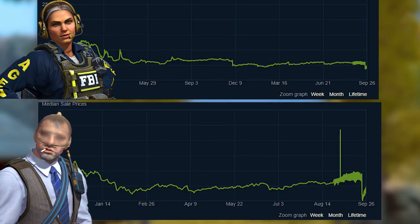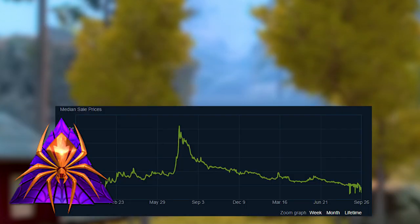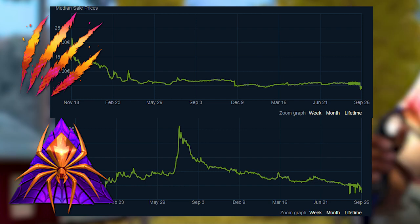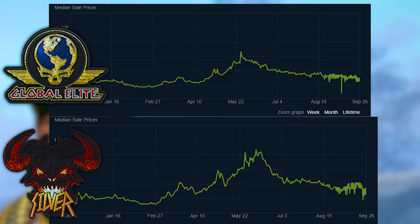First, all the agent skins either went down in price or stagnated, so I would stay away from investing in agents. Second, stickers didn't perform very well — Gold Web Oil is down a lot and Battle Scarred Hollow didn't go up either. Maybe in a few years their supply will shrink and prices could rise, but personally I would stay away from them, especially if you don't have much money to invest. Third, patches performed very much like the stickers so my opinion on them is the same.